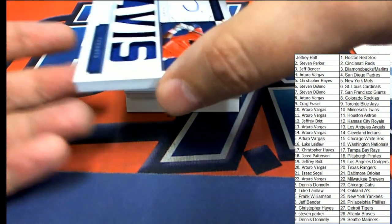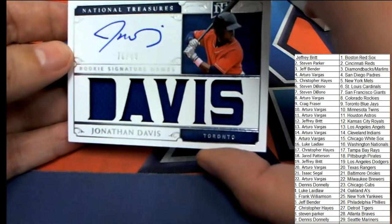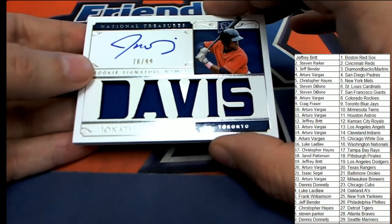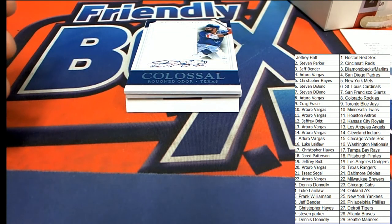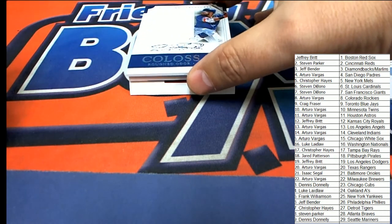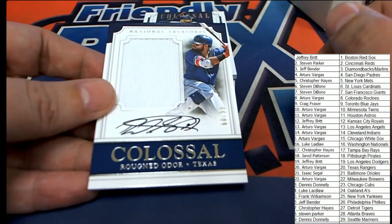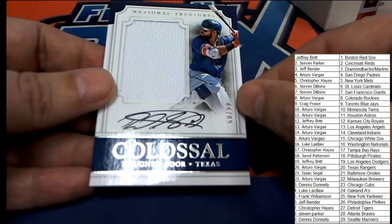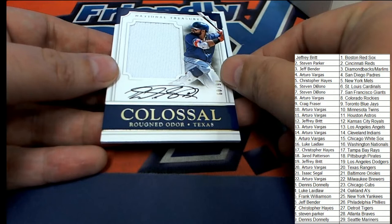Look at this — Jonathan Davis rookie auto and patches for the Blue Jays, numbered /99 in NT. Blue Jays. And it looks like we have more Blue Jays — colossal. Oh no, this is Texas — it is Texas and it is a colossal patch, 60 of 99. Very nice signature right there on this colossal.